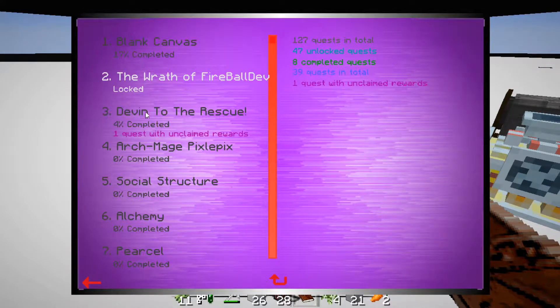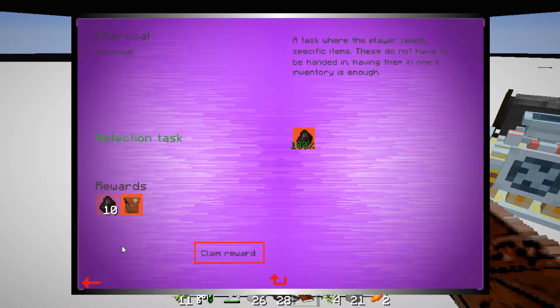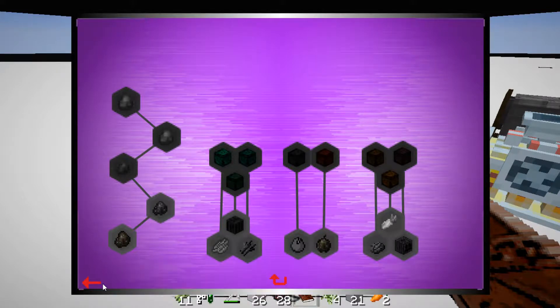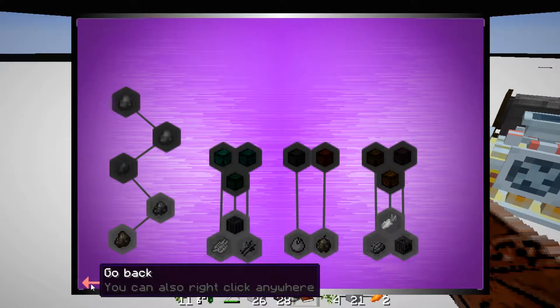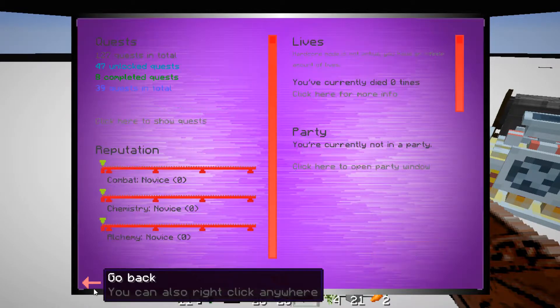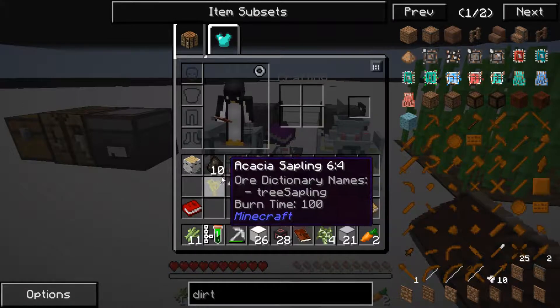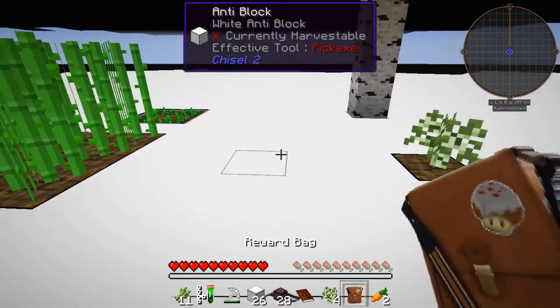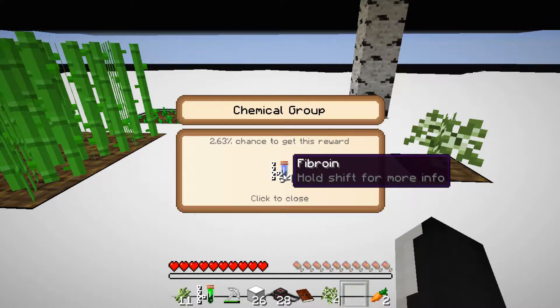Let's see the next quest. I have completed charcoal. We get more charcoal and a reward bag. Let's open this reward bag. We get some — got some report coin.